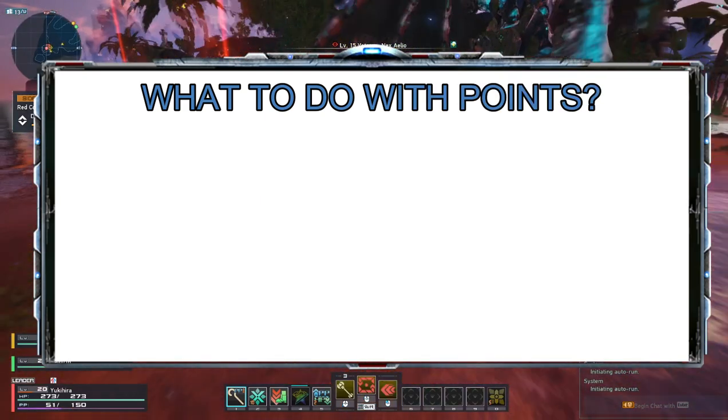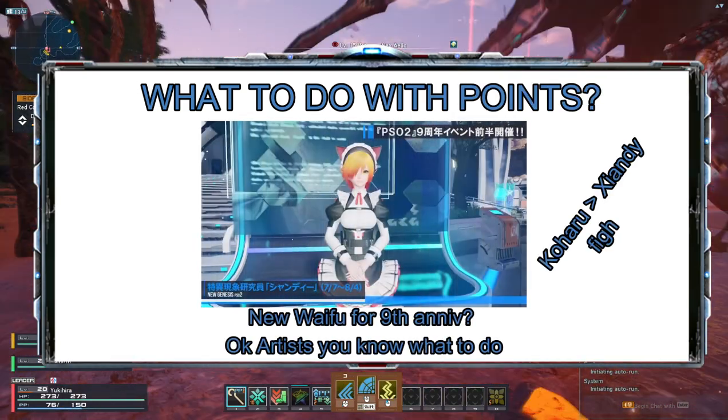Now I have all these points — what do I do with them? Go to Central City and find Shandy. She will trade you the following items.